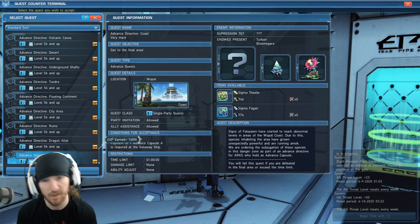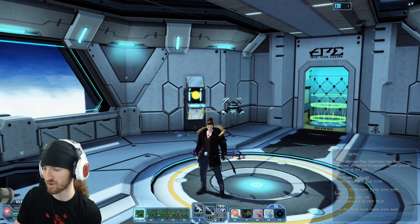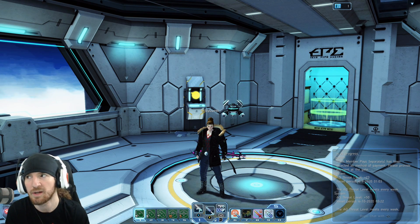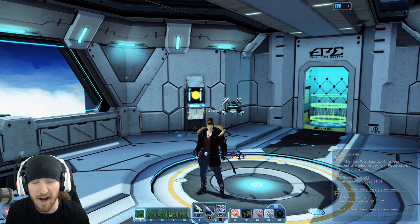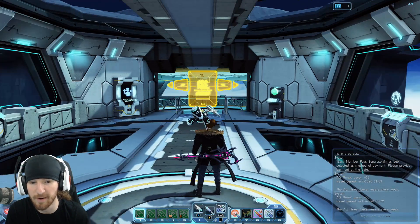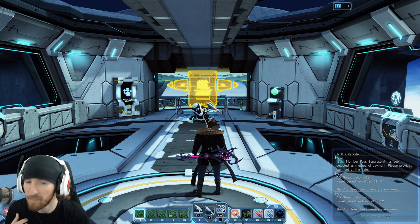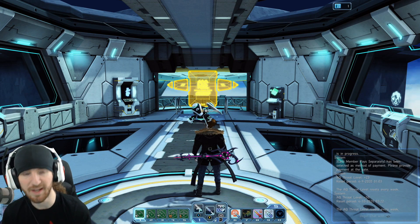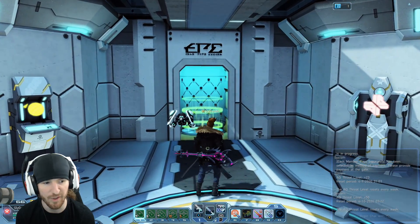You can also try to solo them, but it'll take longer because your PSE bursts will be weaker. Keep in mind you can fail advanced quests — if you die, you're out. You can't just come back to ship and jump back in. When you have friends, you can revive each other, but if you die and don't have a half scape doll, you're out and have to do it over. You keep everything you got, but you can't go back and complete the boss if you die before or during it.